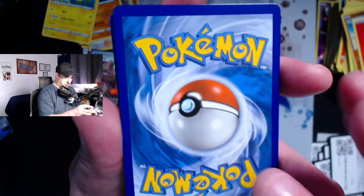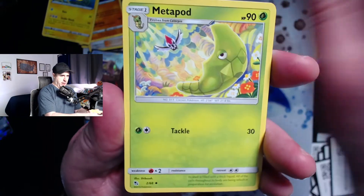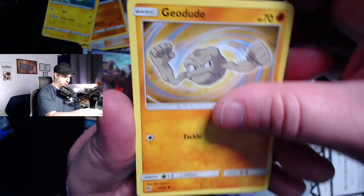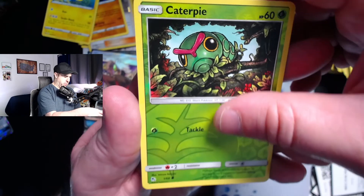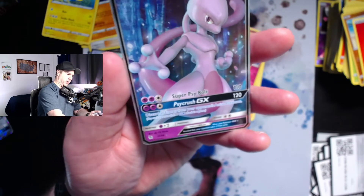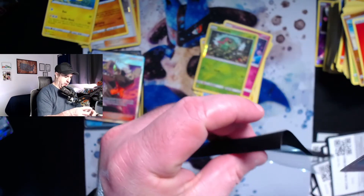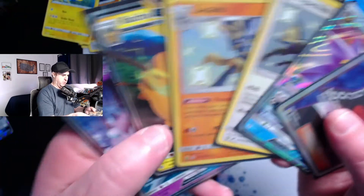We need this card to be something awesome - can we do this? We got a Metapod, a Giovanni's Exile, Koga's Trap, Koffing, Cubone, Geodude, Slowpoke, Clefairy, reverse holo Caterpie, and a Mewtwo GX ultra rare - only worth a couple dollars. I believe we pulled this in the last video too. But that is okay because we got ourselves a full art Guzma trainer card, which is an awesome pull and one I'm super happy about.